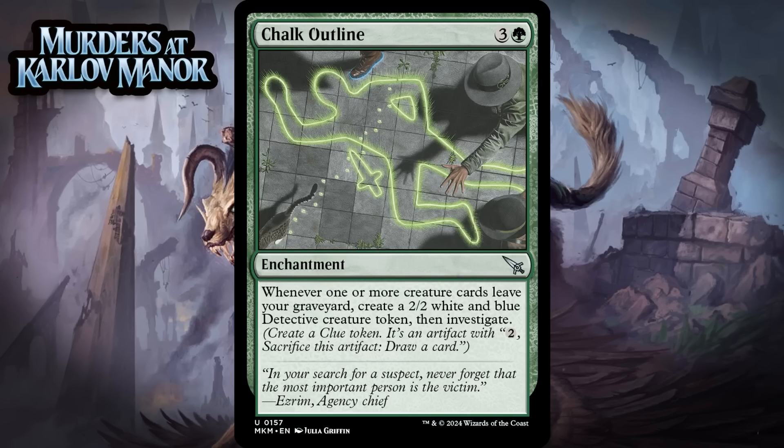Next up, it's Chalk Outline, which for 3 generic and a green is an uncommon enchantment. Whenever one or more creature cards leave your graveyard, create a 2/2 white and blue detective creature token, then investigate. The idea is to play cards with collect evidence alongside this, and if you have enough of that going on and enough creatures in your deck, this has the potential to be a fairly absurd engine, since it effectively gives you two cards of value every time you collect evidence. The problem is that this does nothing up front, but the upside is insane. It feels like they really pushed this to make the collect evidence decks work. Once you start collecting evidence, you get these bodies that can make the game go long, which is likely to benefit you more than your opponent since you're a collect evidence deck. Meanwhile, you can also draw cards with investigate. But it's probably still a build-around — you really need to get there on graveyard stuff and have a high creature count, or this is just a dud. I think you have to give it a build-around grade: an F in a lot of green decks, but it has a ceiling around a B-.